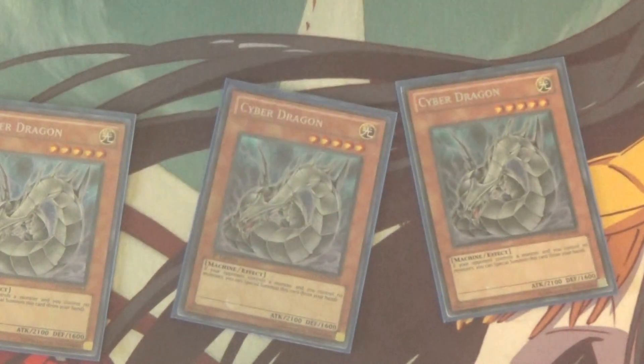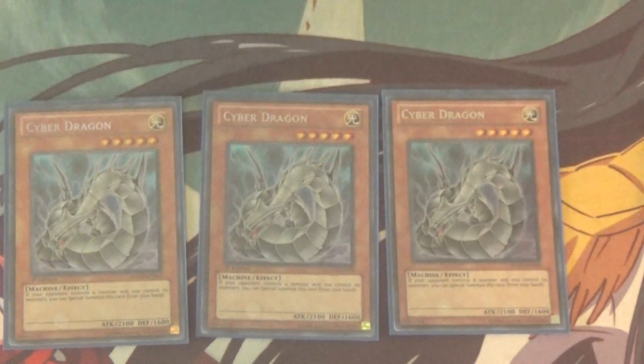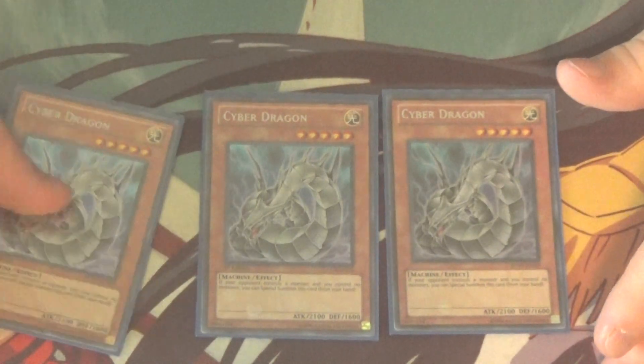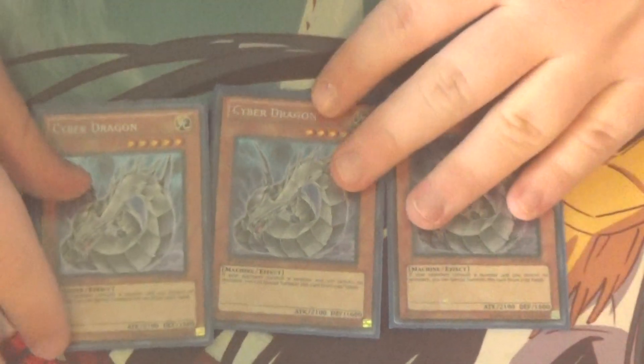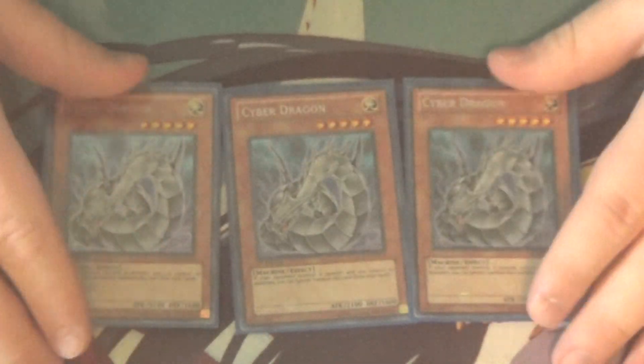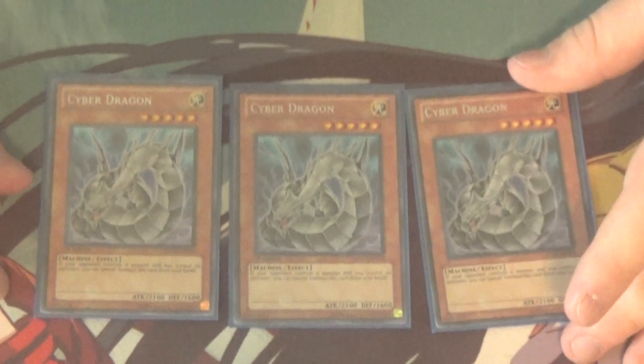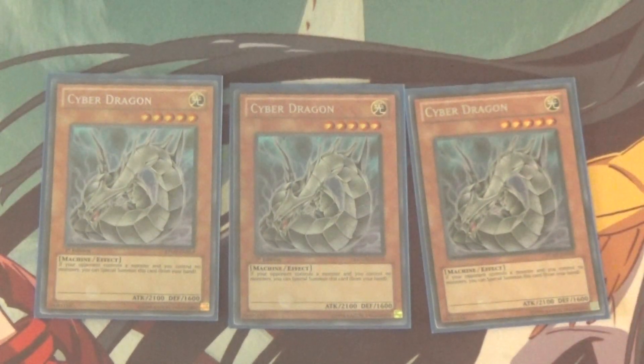First and foremost, of course, we've got the namesake of the deck — Triple Cyber Dragon. Cyber Dragon is still a really good card. If your opponent controls a monster and you control none, you just pop them on the field and continue on with your plays. Obviously, you don't really use them as a beater like you used to back in the day — they're used as Fusion and Xyz Fodder mostly.